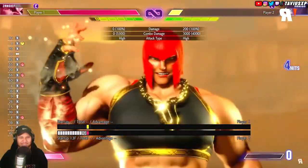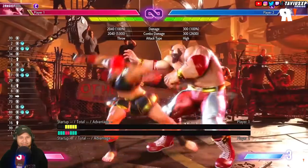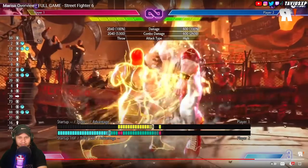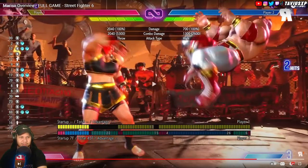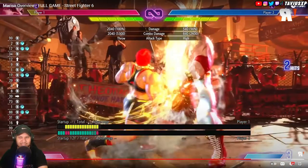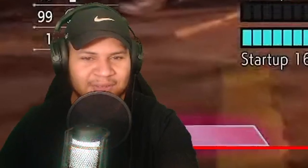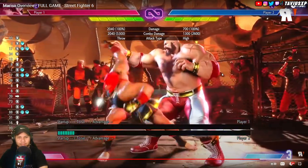Overall we didn't get too much time with Marisa to lab, but you can immediately see she has some extreme options. That EX one was a juggle — though that definitely wasn't a combo. That was crouch jab into that lab into that EX move. That's probably only gonna work off of heavier buttons like mediums or heavies. As you can see, that is a juggle state — I don't know what it leads into but it could definitely lead into something really scary.